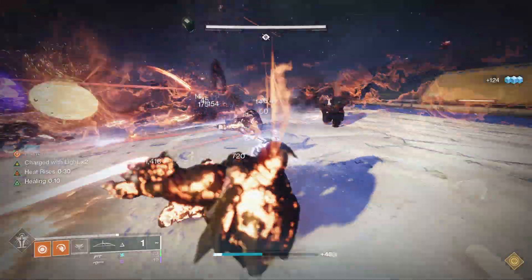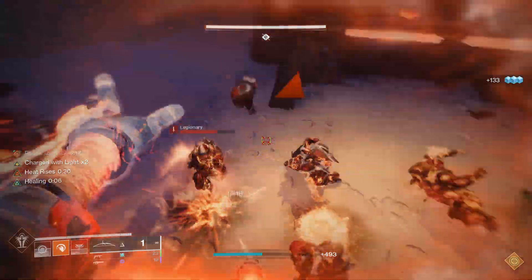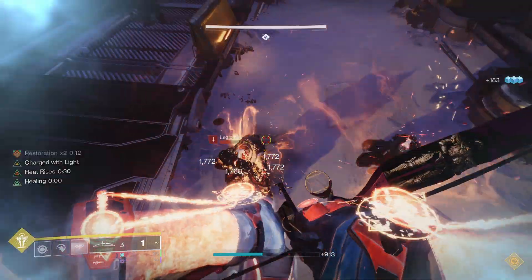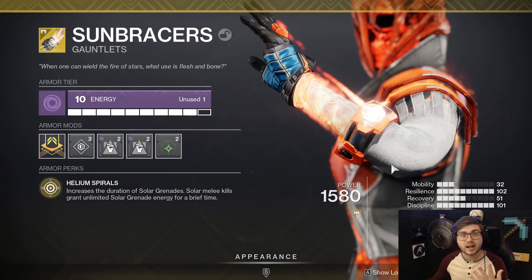For this specific build, Sunbracers are honestly one of the craziest exotics in the game in my opinion. You're going to be able to spam grenades everywhere and there is a lot to learn about this build — you can for sure take it into in-game content. Let's first take a look at Sunbracers so we can get an idea of what they do.